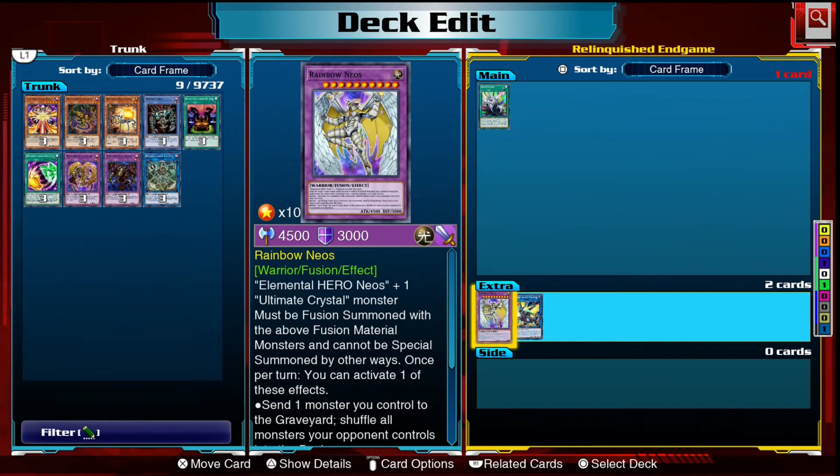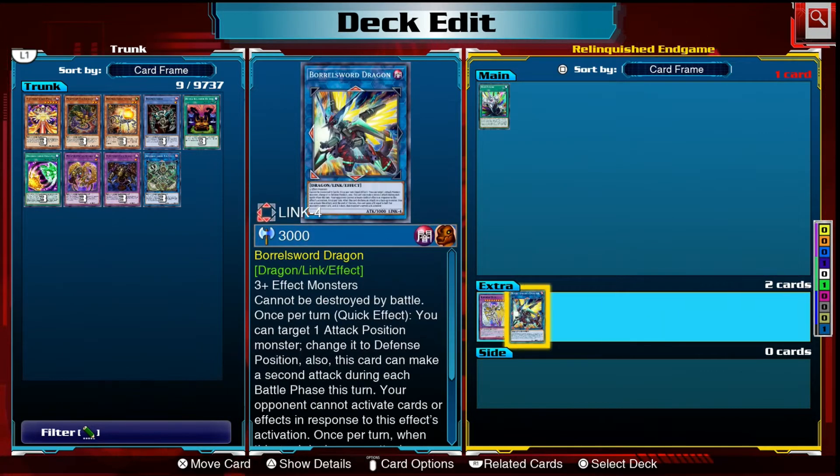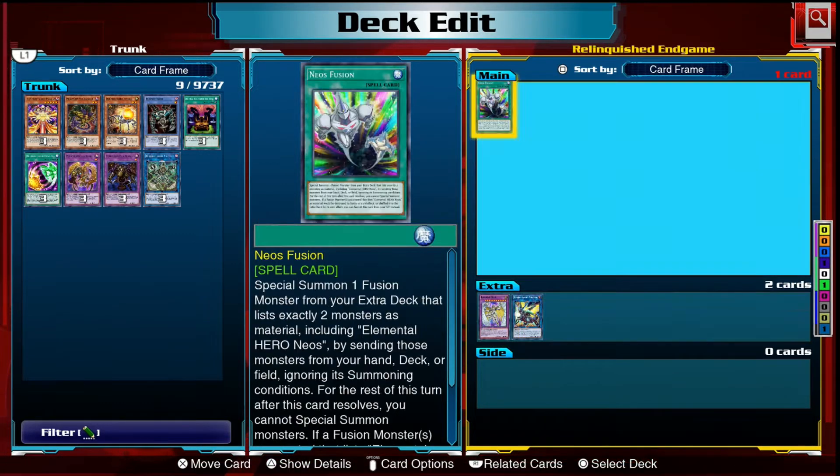I thought about playing more copies of Neos Fusion but that would make the deck really bricky. Borrelsworn Dragon isn't always the easiest to summon either. It's a fun deck — you can only do so much with it and it's only going to be so competitive, and that's kind of been a weakness of Relinquished cards throughout its history.